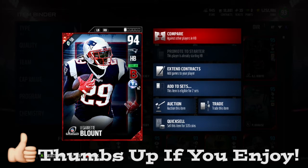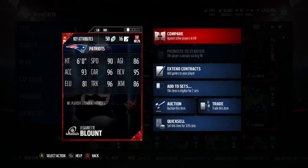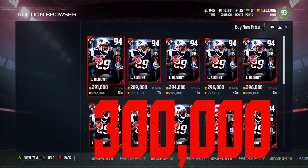Today we have Mr. LeGarrette Blount himself, playoff edition 94 overall. He does have the battle ready chemistry and he does have New England ties. Let's hop over and look at the stats real quick — this guy has a 90 speed, 86 agility, 93 acceleration, 96 trucking, 95 ball carry vision, 81 elusiveness, 96 trucking with an 86 juke move. Looking at some of the hidden stats on the back of this card, this man has a 93 stiff arm and a 96 spin move... wait, a 93 spin move.